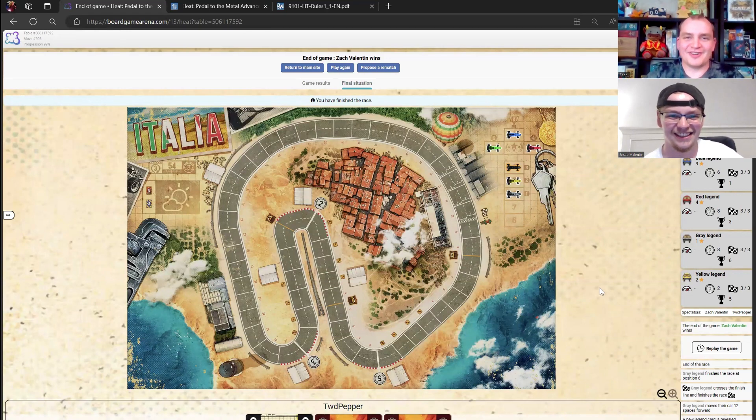We were ahead for a while but they caught up, and once we got past that final turn the AI cars just moved so much farther. That was Heat — Pedal to the Metal! If you'd like to see us play another map or extra rules, let us know in the comments. Subscribe if you want to see more Try Before You Buy episodes, and as always, don't forget to keep on nibbling on our content!